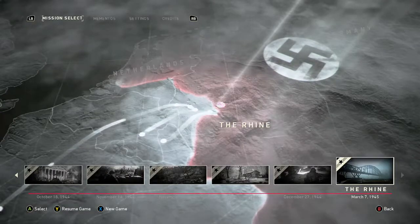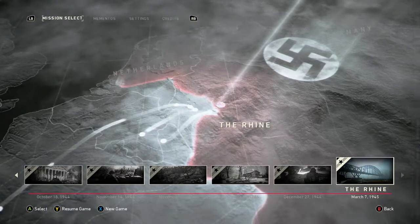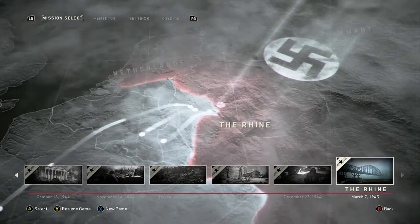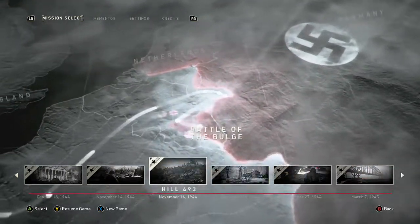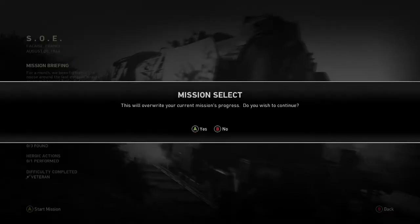Hey guys, this is Trapatom and today I'm going to be showing you how to get an achievement or trophy on Call of Duty World War 2 called Chainsmoker. For this we need to throw smoke bombs at about 50 enemies. We're going to load up the mission called SOE and then load it up on recruit difficulty and just play a couple of minutes into it.